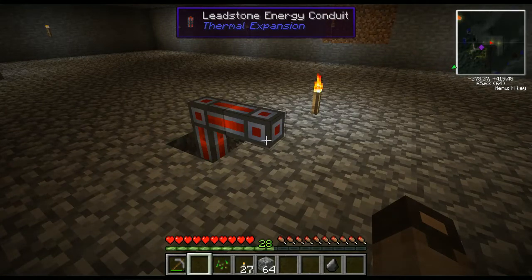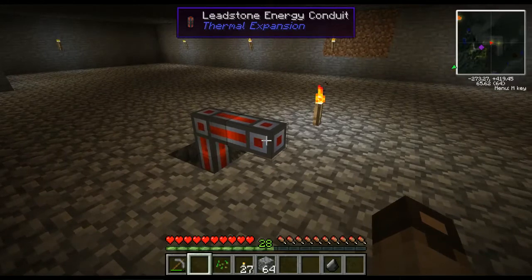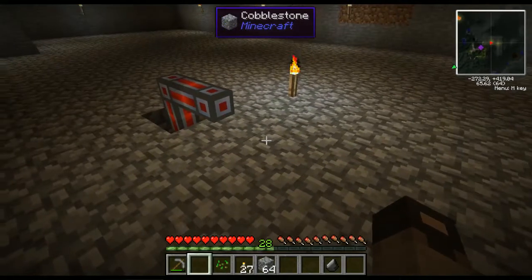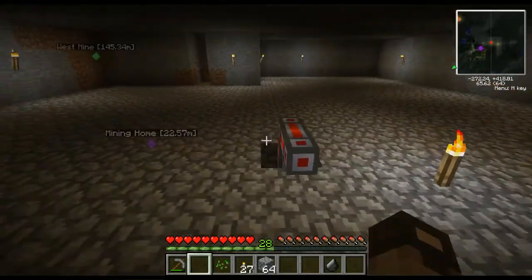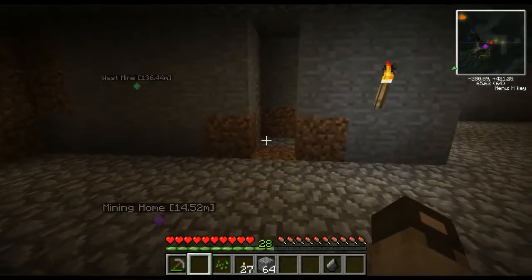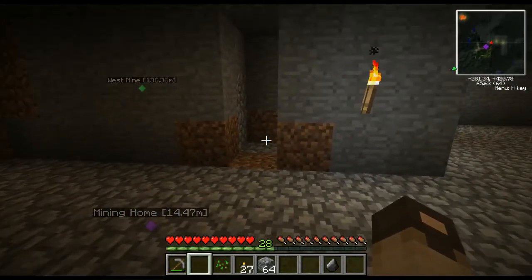That's where I stopped, because I couldn't figure out what else I needed to build. The thing I actually wanted to use - the circuit fabricator - is back in my machine chest, but it actually required diamonds and silicon, and I did not have any diamonds. So I cannot make the wafers needed to continue onto my other machines.